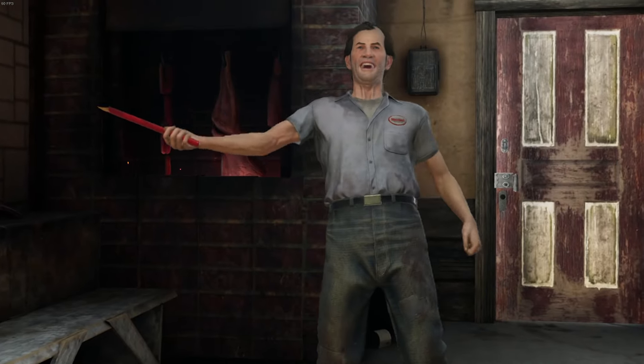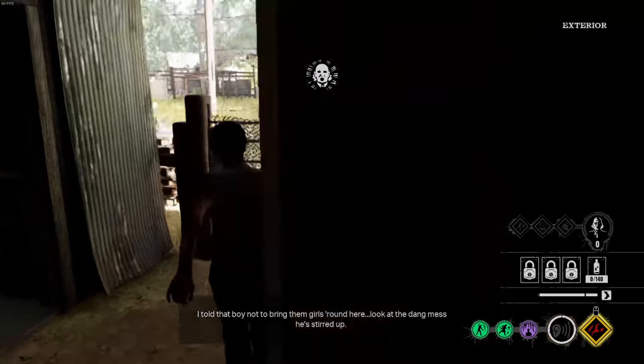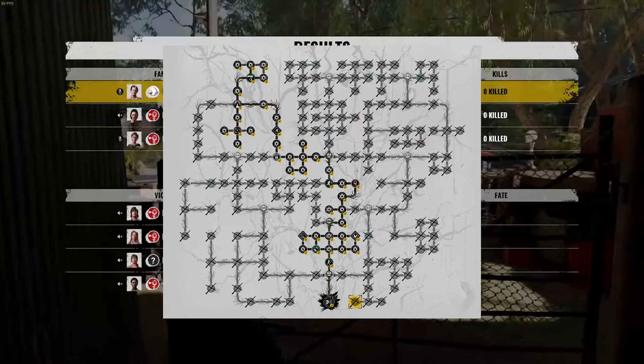What's up y'all, today we are trying out this really fun blood build on Cook while using his gas station uniform. The first thing you want to do is take this route in your skill tree to get the next three perks.